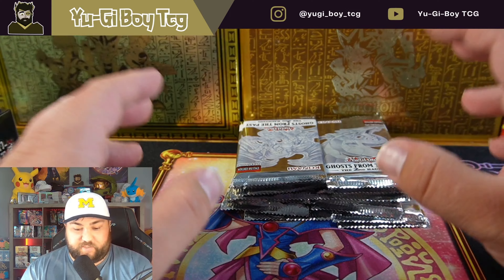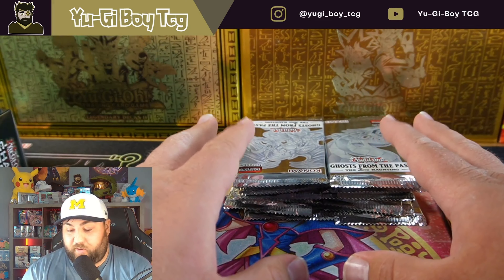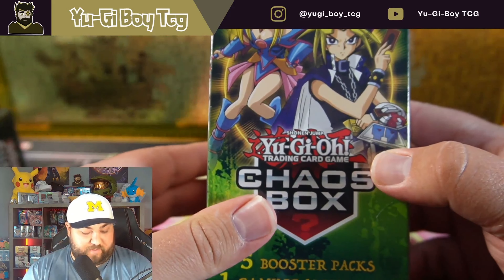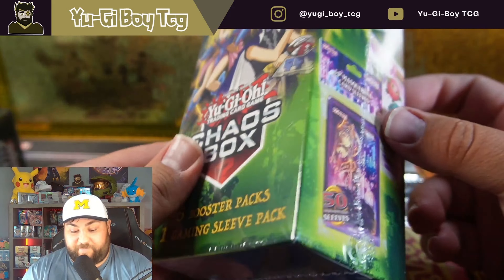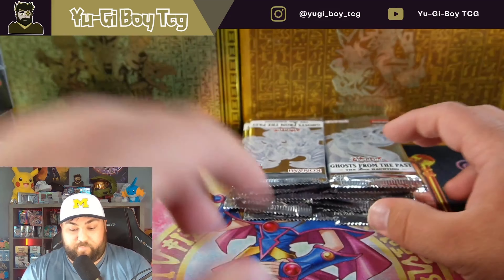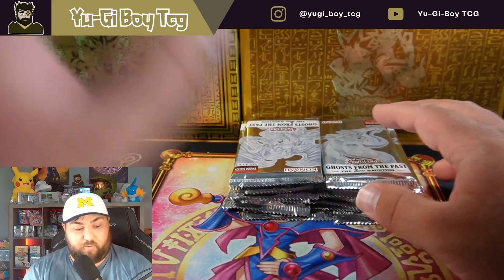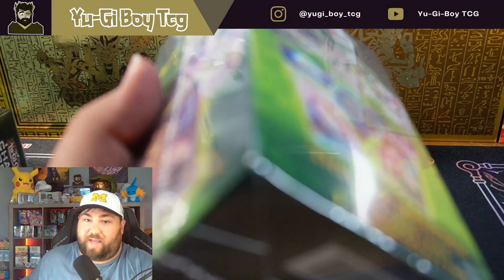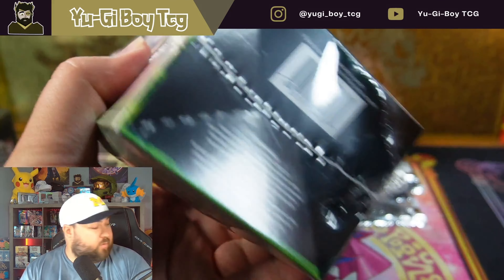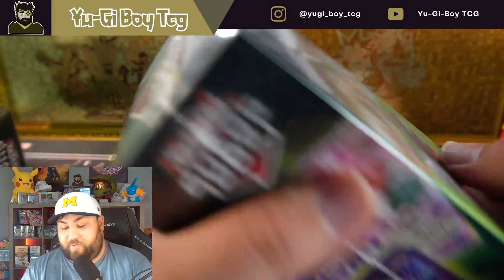How's it going guys, you buy TCG. We've got some Ghost in the Past packs - we're still trying to pull a couple of the ghosts we haven't got. We also have some chaos boxes laying around and these are a lot of fun to open. We'll open one chaos box to start, one at the end, and Ghost in the Past in the middle.